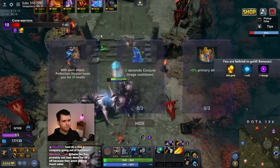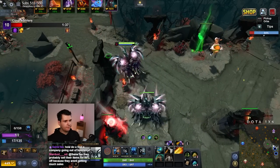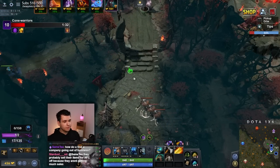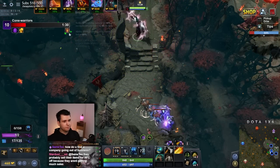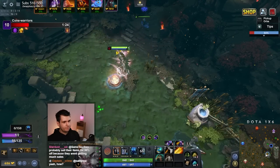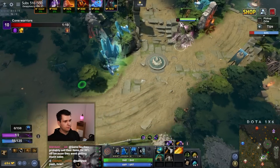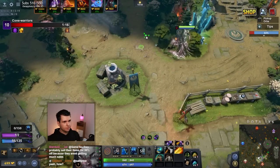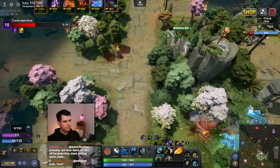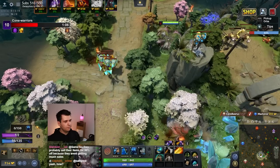With each attack, Reflection Illusions will heal you. And because we're behind, we got some bonuses. That's actually fine with me — if I just get those bonuses from playing from last place, I think we'll be perfectly happy. Although I would like to get this Lina again, she is much stronger now. If I can just snatch up the Lina — she's got to be around here somewhere. We know that she's here because she's going to be coming for these creeps.